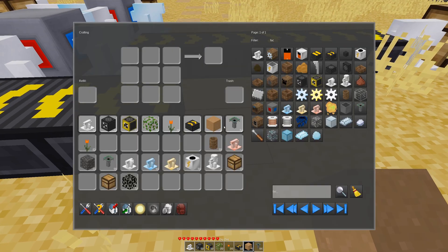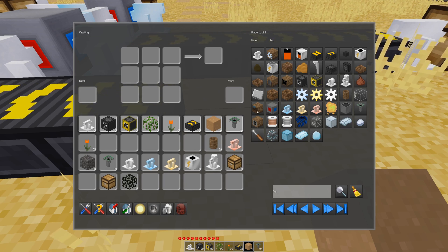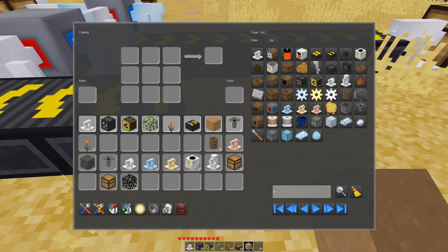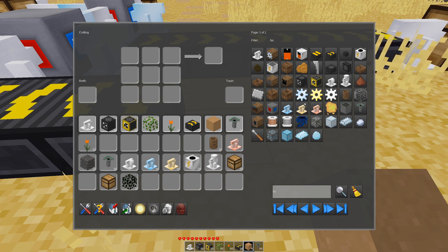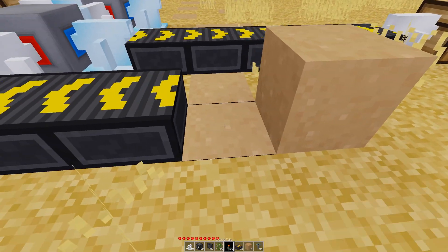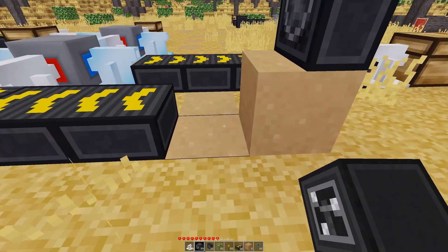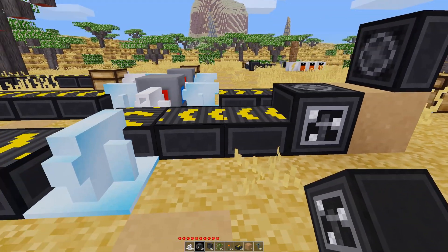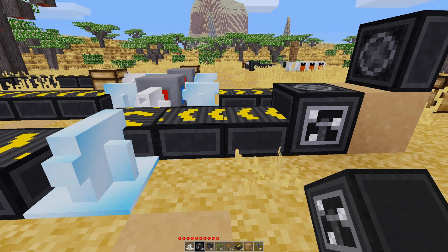There is a way around this. We don't want the autocrafter — there's a fan. Somewhere there's a fan. Here it is — a wall fan. Basically we throw the fan there and we pop the quarry here, let it do its thing. And the fan blows the items several nodes over as soon as it shows up.